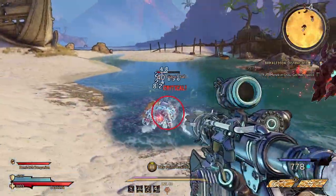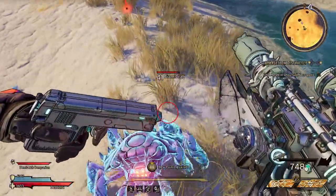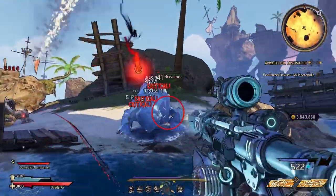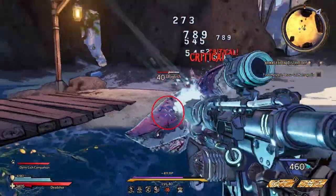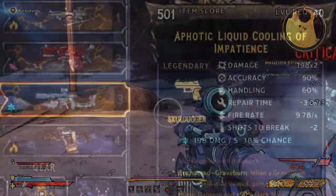The cool thing about this gun is that even though it heats up, if you get critical hits on enemies it'll cool it down as well. So if you have a build where you have a lot of critical hits going into enemies, then you could effectively shoot this gun for a really long time without it overheating. Let's look at the stats for a bit.